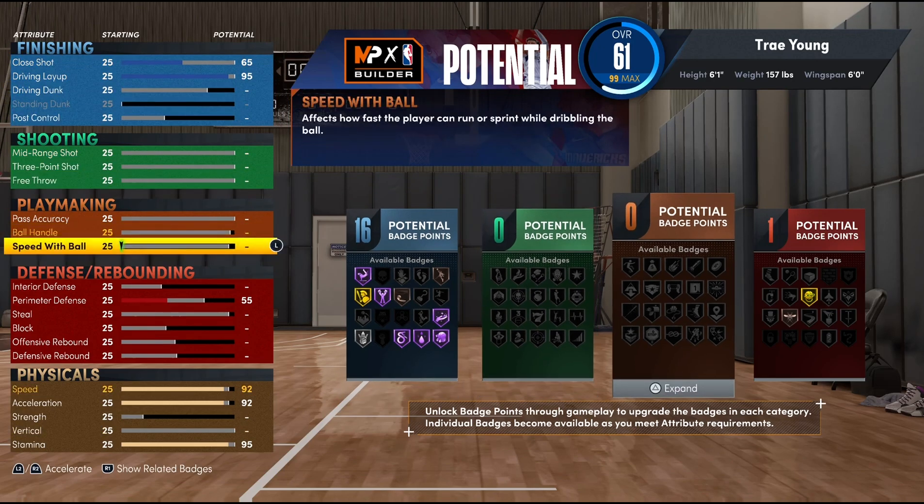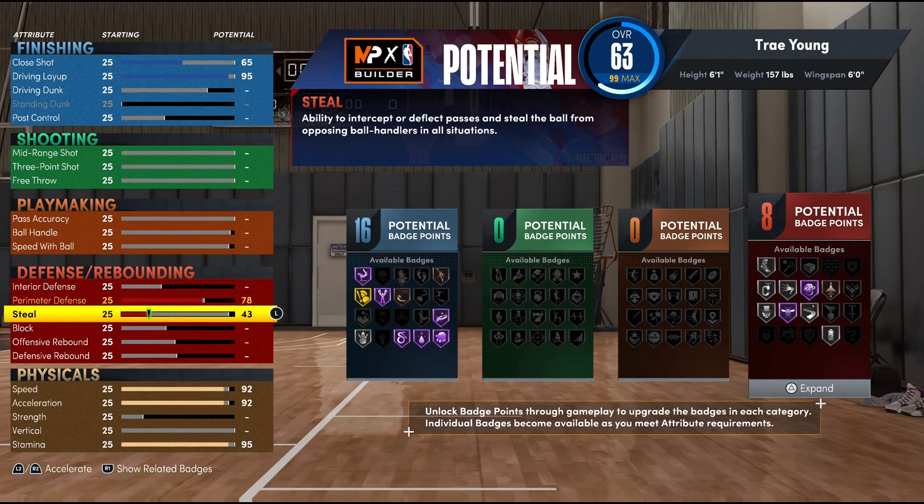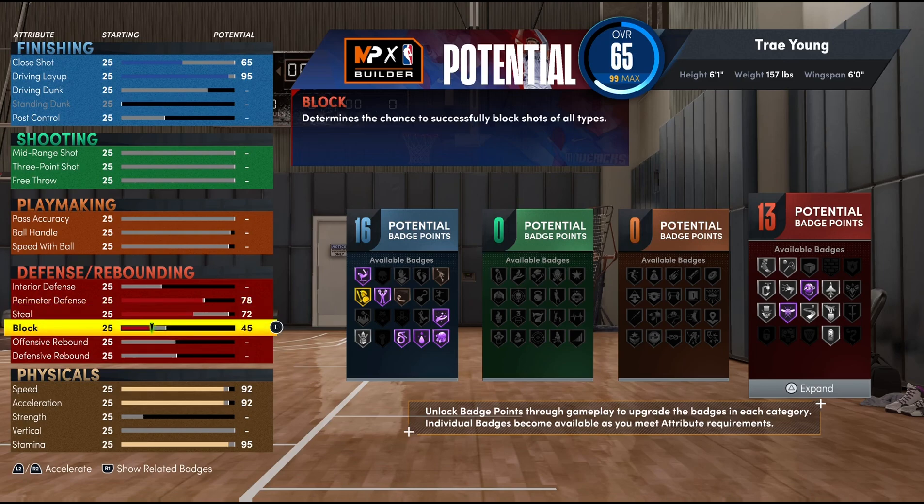Defensively, Trae isn't a great defender — he's subpar — so I gave him a 78 for perimeter defense, which allows us to get silver ankle braces, menace, clamps, pick dodger, tireless defender, and defensive leader. A 72 for steal gives us silver pick pocket and interceptor, plus the ability to get Hall of Fame hustler or Hall of Fame off-ball. I also went with a 54 on block because getting intimidator is a necessity on all 2K22 builds. That gives us a grand total of 13 defensive badges.